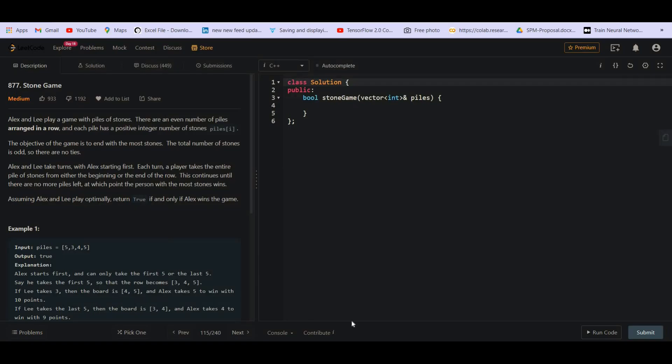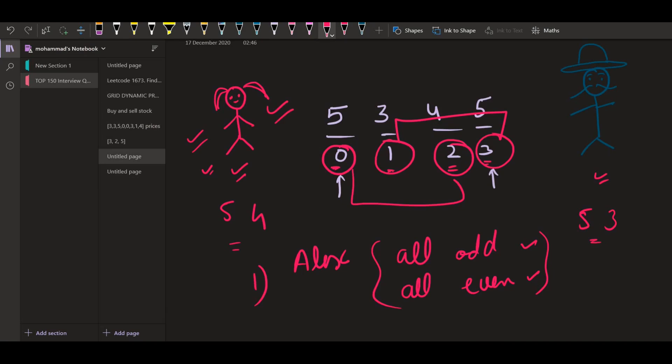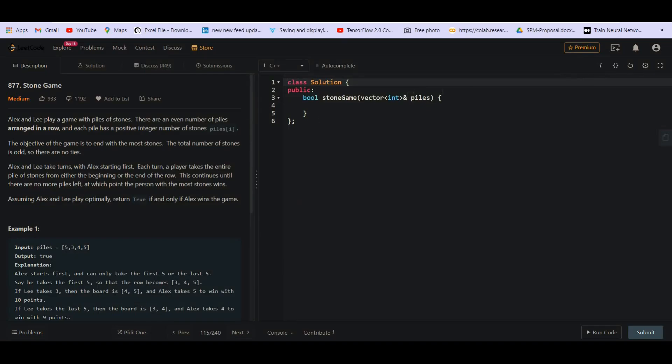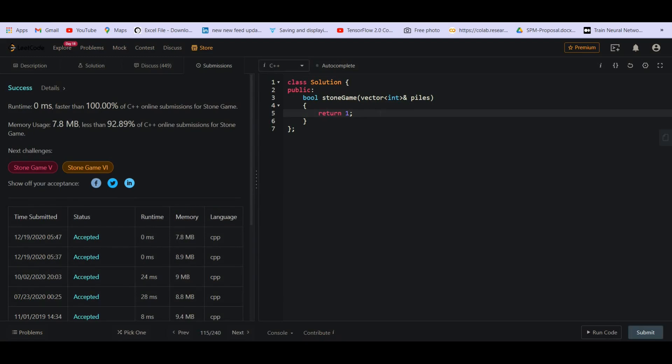As we can see, Alex has the opportunity to start first. She can either occupy all odd indices or all even indices. Since one of those groups has a higher sum, and she gets to choose which group to take, it is always Alex who is going to win the game. So we can simply return true — a constant time and constant space solution.